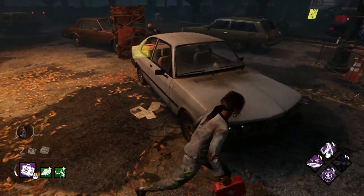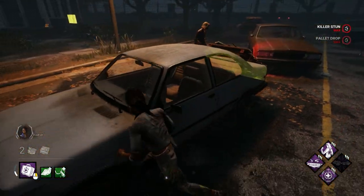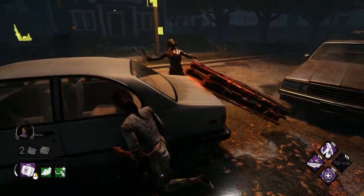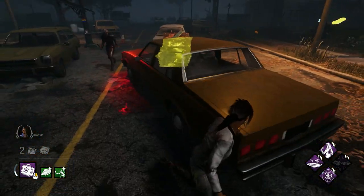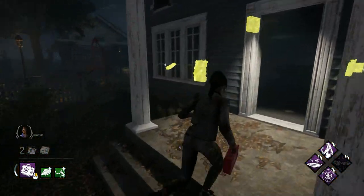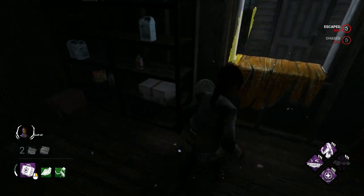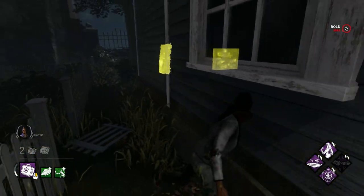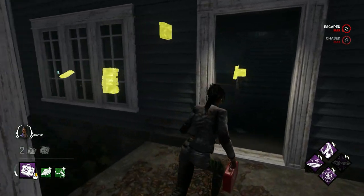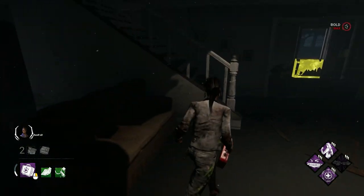If you're a survivor who relies on Dead Hard or just runs these pallets and spins around them — they're not difficult to run around. You can see the killer; the point of the pallets is to break bloodlust, to force the killer to break them, and then you can get more distance. If you're running the killer for three gens by running around the safest pallets in the game, it doesn't make you good — it's probably putting your team at a massive detriment. Now we spin around the house this way to pass the quick vault on the window up here.